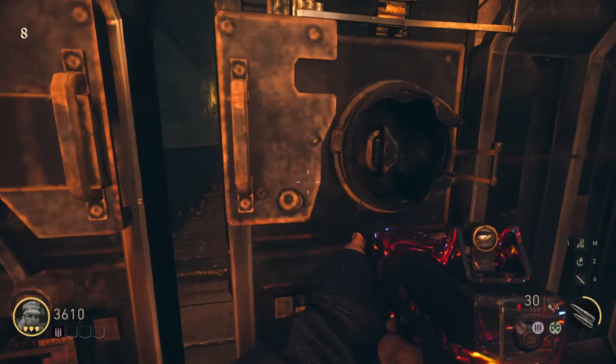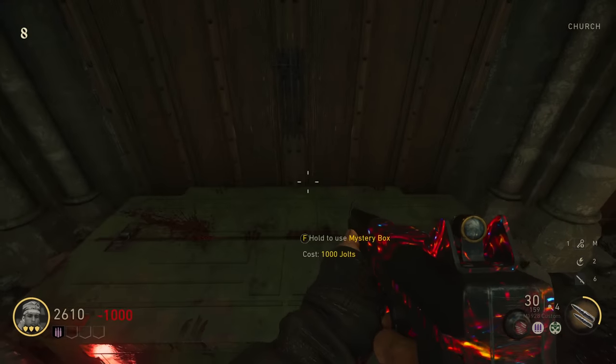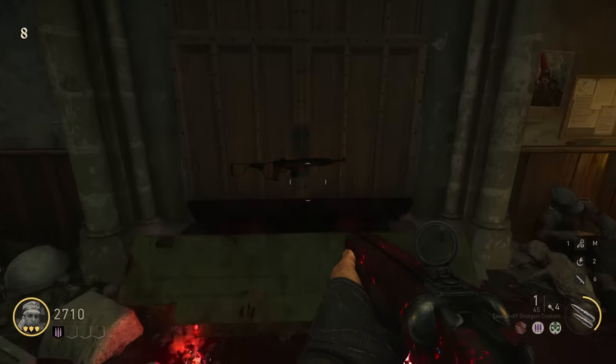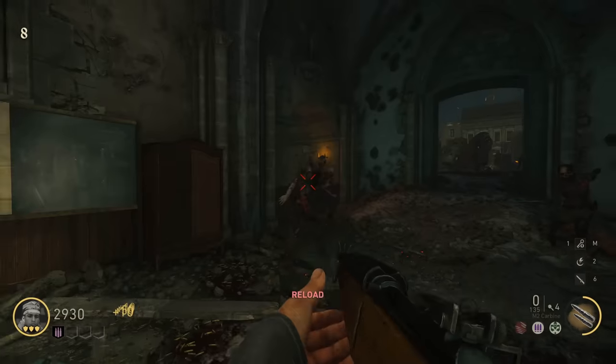Get the nuke - screw it. Do we open the church maybe? What's going to be in here - the mystery box, okay, I'll take it. Another radio over here. What are we going to get - an M2 carbine? If it kills, it kills. God, this is sketchy.